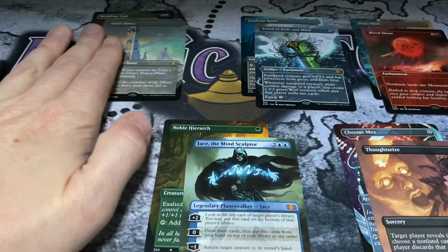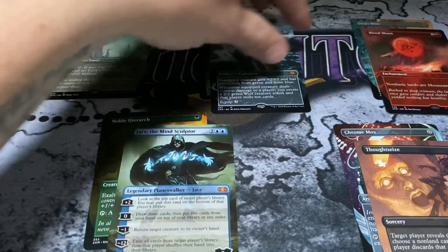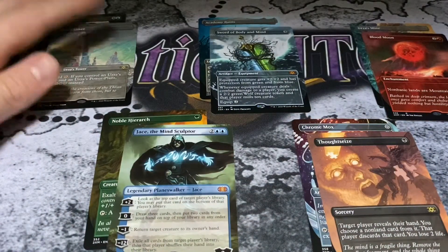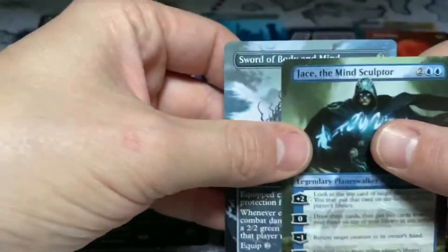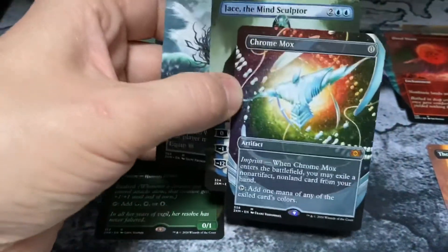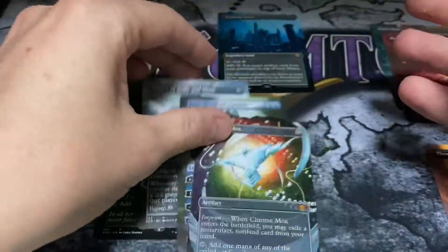So here are our first 10 box toppers on the play mat. This is sweet. In part two we'll have the same amount of box toppers. There were some solid hits in this one for sure — got two of the Urza lands. Thought Seize is pretty sweet, probably my favorite rare. Jace the Mind Sculptor obviously the best mythic, along with Sword of Body and Mind. Chrome Mox was the other mythic. Stay tuned — we'll open five more box toppers in part two. Thanks for being here, Exotic MTG out.